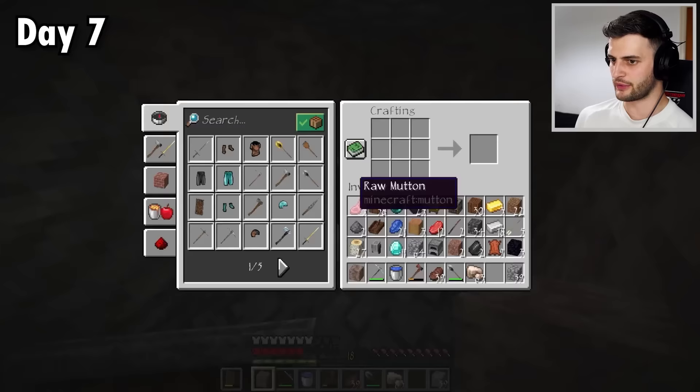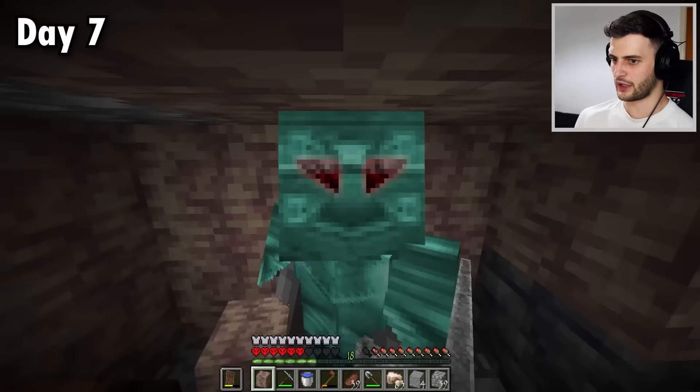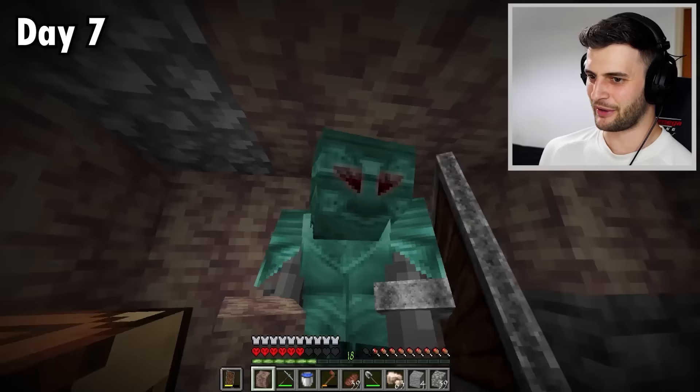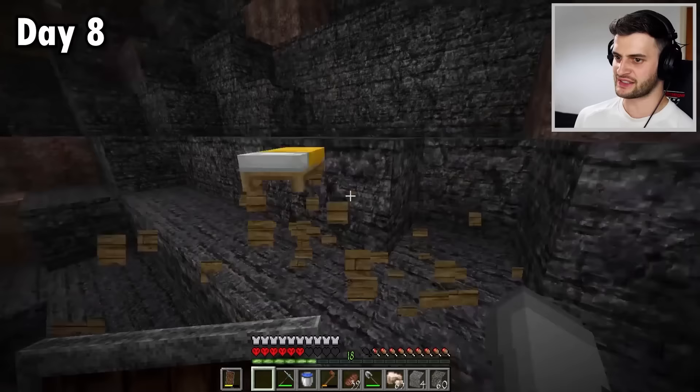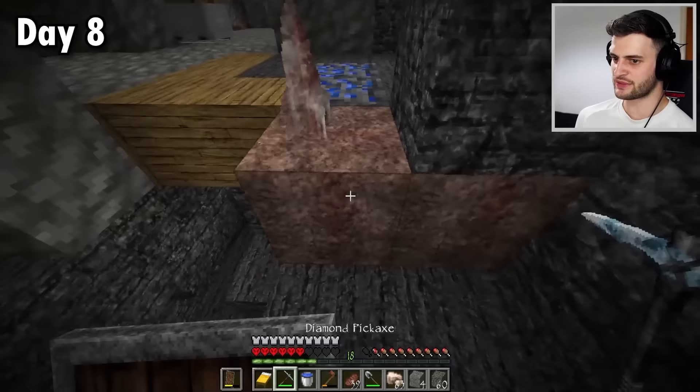I can make the full diamond armor already. I look pretty cool, don't I? I don't know what's going on with my eyes, but what is this helmet? All right, it's just more realistic. And speaking of more realistic, am I able to sleep and update things even more? I can. And now the entire cave looks so much more realistic. Look at the pointed dripstone — it looks really cool. And look at that deep slate — it's fantastic, I love it.